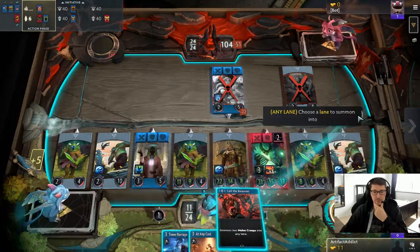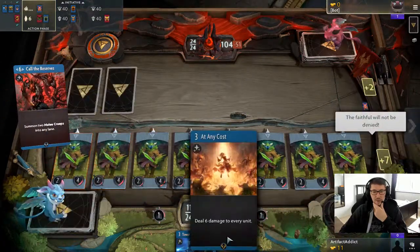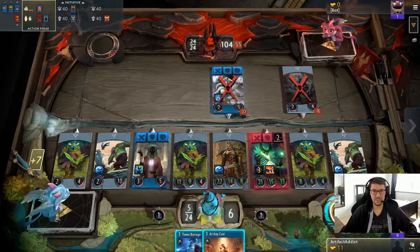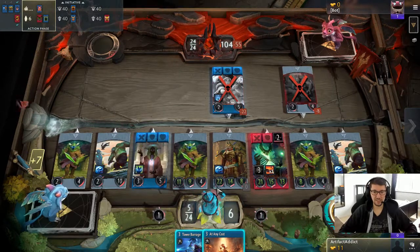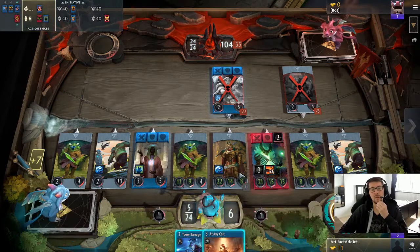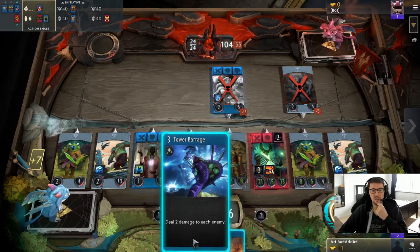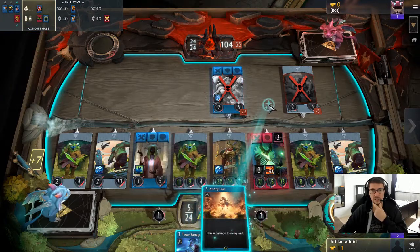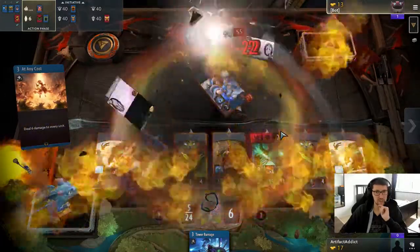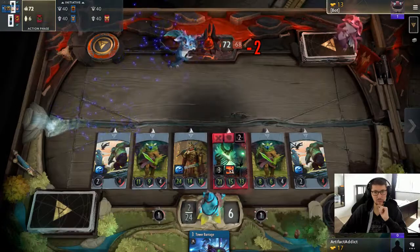Not sure what the tower barrage was for though. So now if I add any cost, my Corpse Tossers will shoot everything here. Oh, I remember — okay, now I remember. I need to add any cost. Vogel will be on one HP and then I tower barrage him. I think I'm missing like two or three, four damage. Pew pew pew. Wow, so much damage missing.